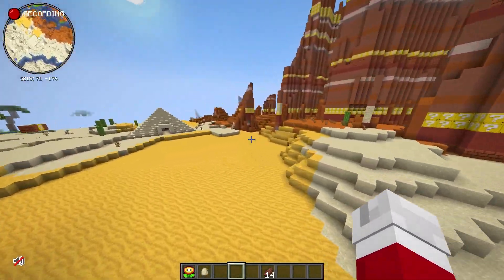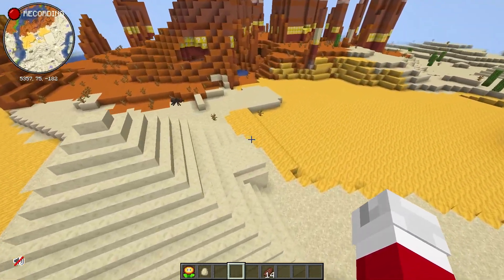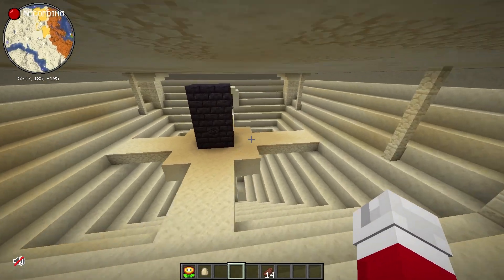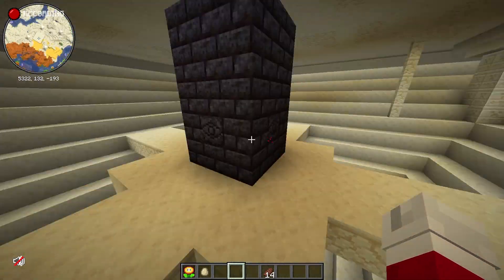Just like some of your basic desert necessities. I also have like some... I forgot what those are called. Anyways, when we enter in here, we are now inside the giant pyramid. And if you're wondering what this is — this is basically a boss fight.